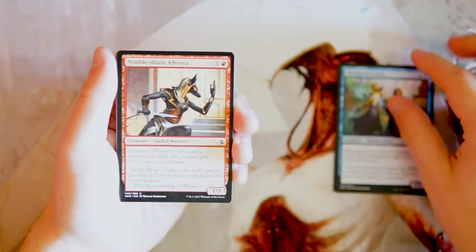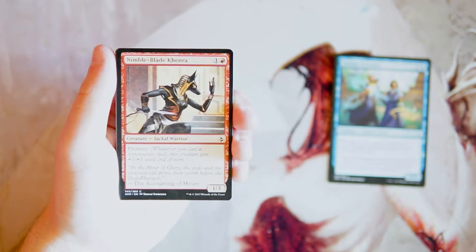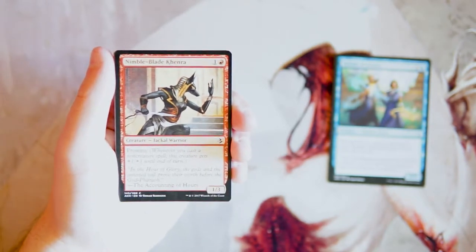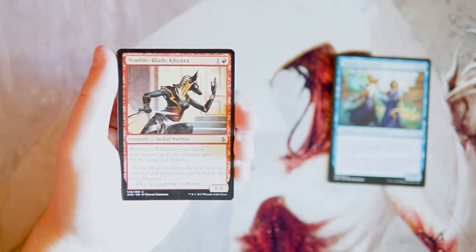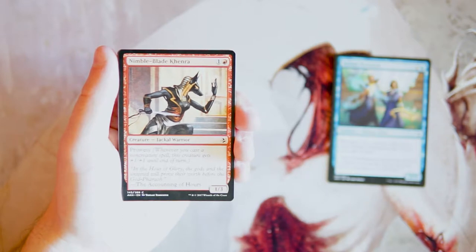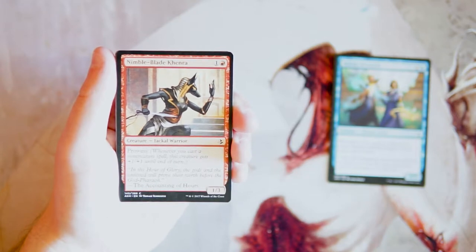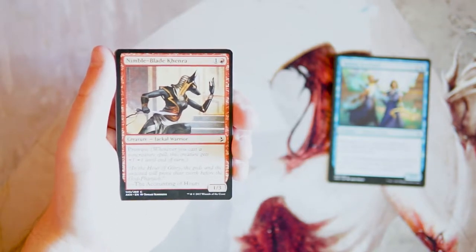Nimble-Blade Khenra is a 1/3 for one and a red with prowess — whenever you cast a non-creature spell it gets +1/+1 until end of turn. The inherent problem is it's a red card with a low-to-the-ground aggro feel, but it doesn't really fit into a standard red deck-wins style where you pump it full of cheap creatures. It does much better in a spells-matter deck, and there is Enigma Drake in this set and things like that.